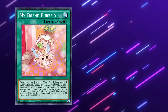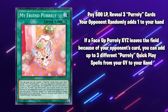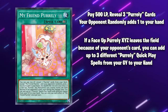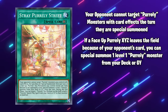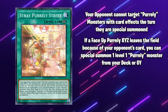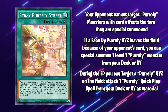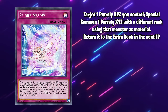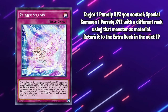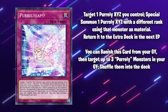My Friend Purely is a continuous spell that lets you pay 500 life points to reveal any 3 Purely cards, and your opponent randomly adds one to your hand. Also, if a face-up Purely Exceeds leaves the field because of an opponent's card, you can add up to 3 Purely Quick Plays with different names from your graveyard to your hand. Stray Purely Street is the field spell — it stops your opponent from targeting Purely cards the turn they're special summoned. If a face-up Purely Exceeds leaves the field because of an opponent's card, you can special summon one level 1 Purely from your deck or graveyard. During the end phase, you can target a Purely Exceeds and attach one Purely Quick Play to it as material from your deck or graveyard. Finally, there's the trap Purely Yeep, which lets you rank up into your bigger Purely monsters. You target a Purely Exceeds monster you control and use it as material, and the summoned monster goes back to the extra deck during the end of the turn. You can also banish this card from your graveyard and target up to 3 Purely monsters in your graveyard and shuffle them into the deck.